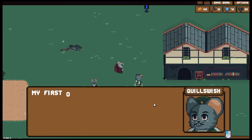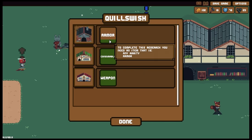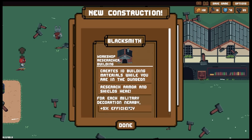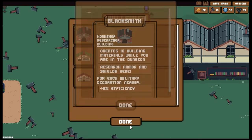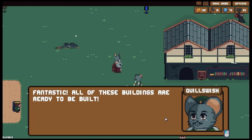The mayor's first order is to get a few items. Do I have the armor? I do indeed have the armor - you may have it. The blacksmith creates 10 building materials while you're in the dungeon and research armor and shields here - military decoration, so again another one we want to build next to military buildings. Fantastic - all of these buildings are ready to be built. The voters just won't accept an incomplete town. You should build a tavern - that will give the animals a place to cool down.